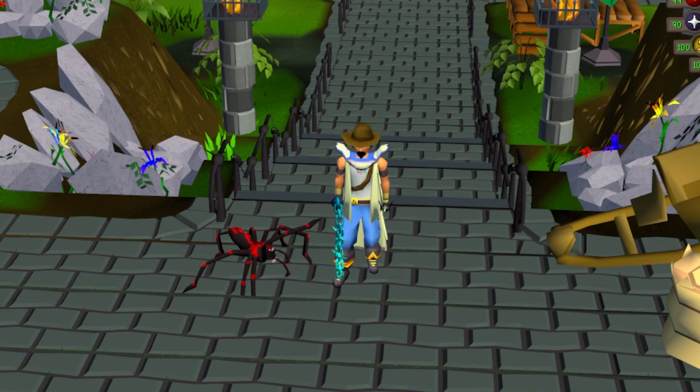The exact position of the item in the screenshot does not matter. It can be on the ground, it can be in your inventory, it doesn't even have to be in the screenshot at all. As long as the drop notification and the codeword are on screen, we will be able to verify the tile properly.